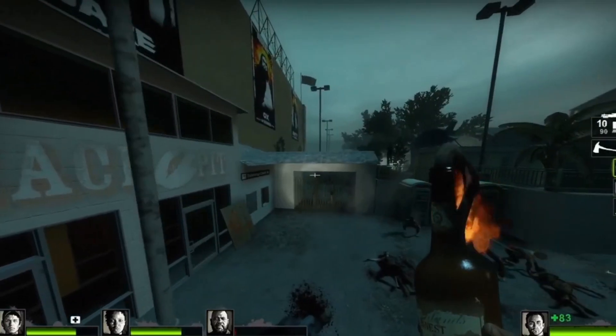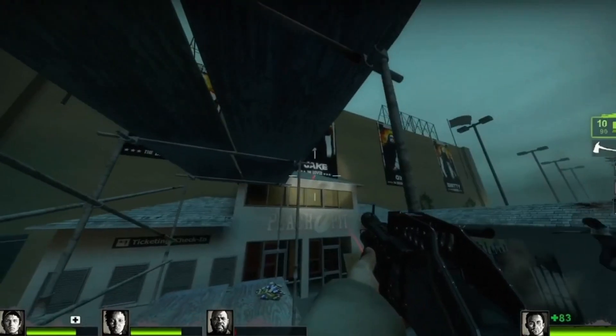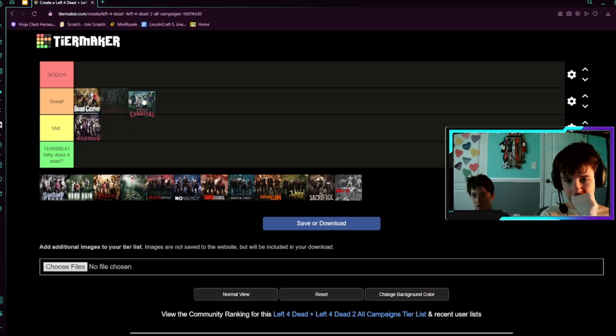Dark Carnival is my favorite of the Left 4 Dead 2 campaigns on expert mode. The only terrible things about Dark Carnival are the tunnel of love and the ending — but that's only if it's on expert, because as an expert it took us a while. On any other difficulty it's not horrible, but it's painful. I'm going to put it in great.